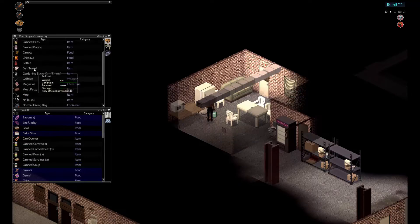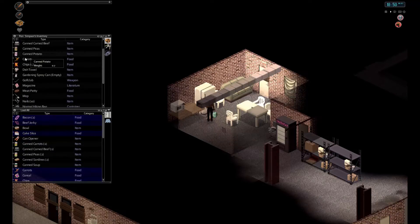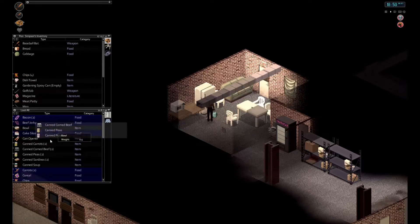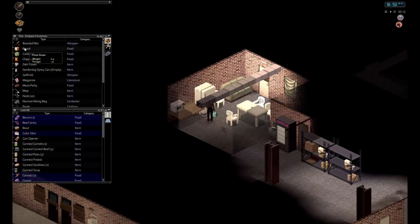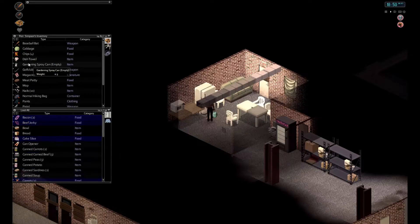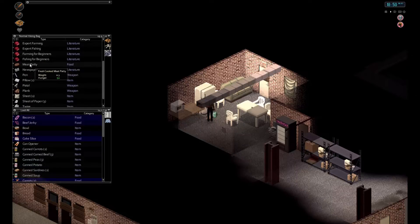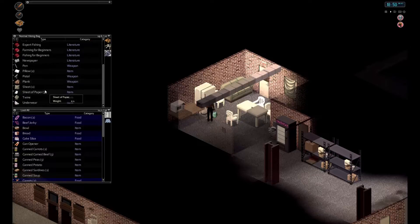Ketchup in there. Carrots in there. Bread in there. Baseball bat I keep. Chips I keep. Meat patty I keep. Tomato seeds. Water bottle — I've got the backpack. Meat patty goes in here. Plant sheets. Underpants — cool.